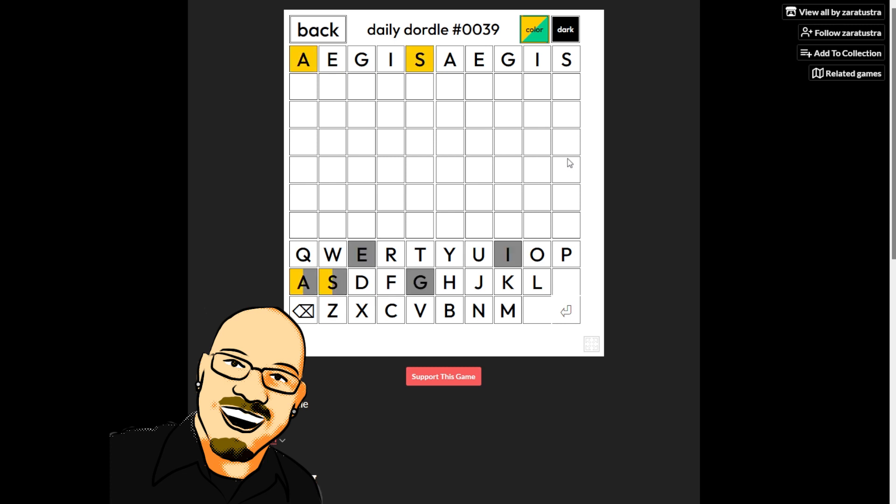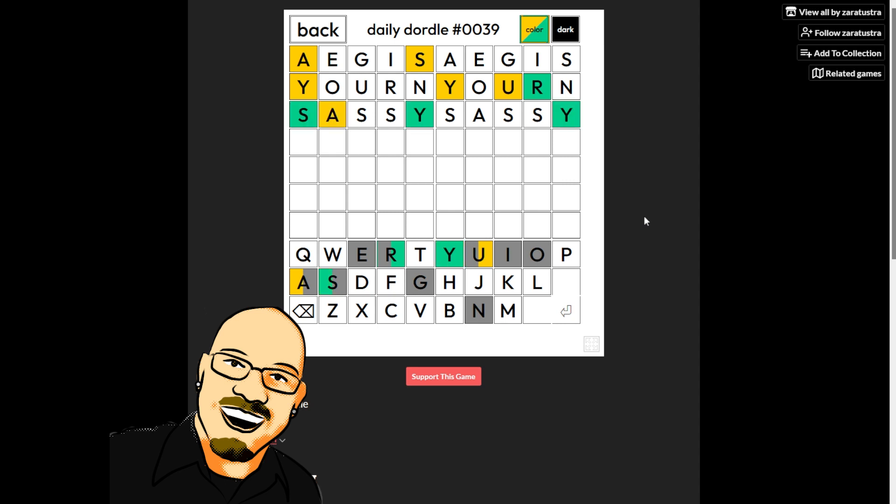Let's start with Aegis. A and an S in the left puzzle, nothing on the right. So let's move on to Jorn — worked out really well for us yesterday. We have a Y in both puzzles. Looking at the left one because this worked out fairly well the other day — let's look at Sassy. We know where the S goes, we know where the S does not go, and there is only one.